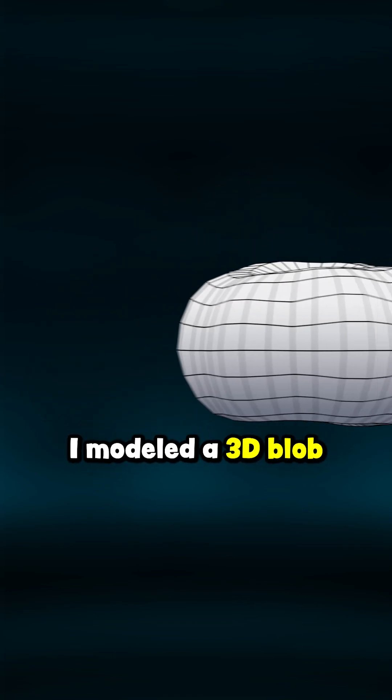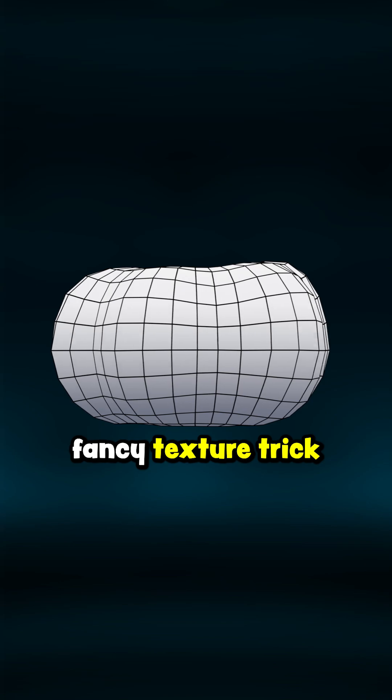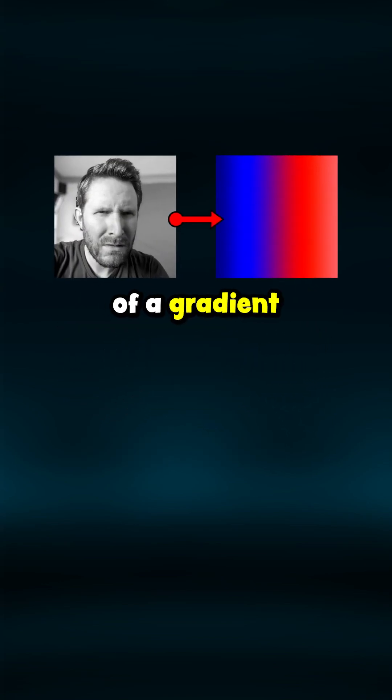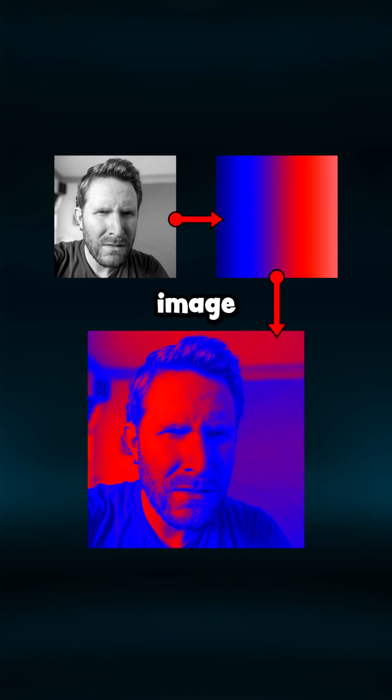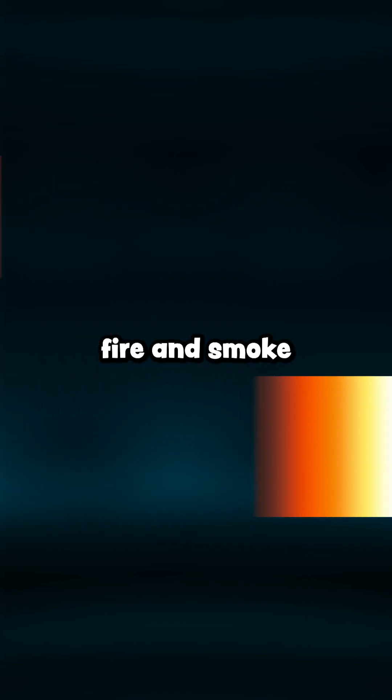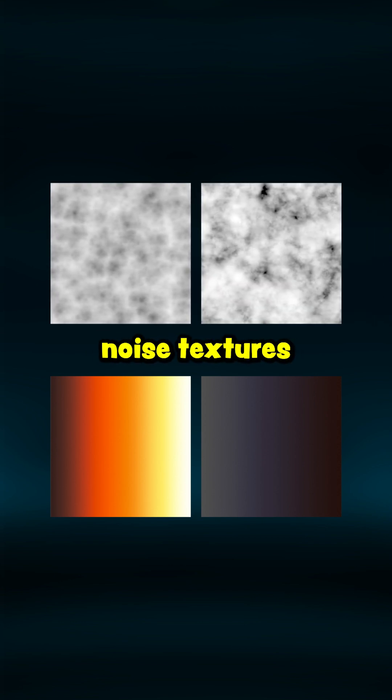So instead, I modeled a 3D blob and used a fancy texture trick. If you plug a black and white image into the coordinates of a gradient in Unreal Engine, it'll map your gradient to the black and white image. Using this trick, I mapped a fire and smoke gradient to some cloudy, seamless noise textures I generated in Substance Designer.